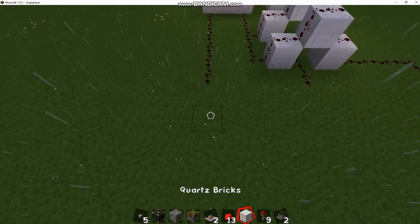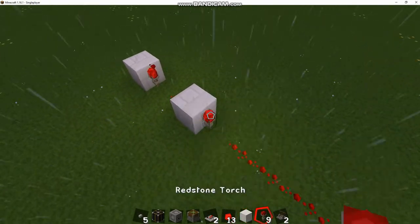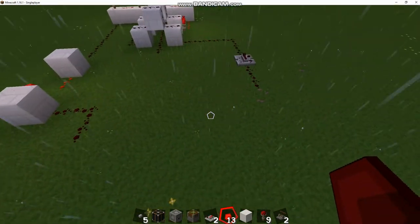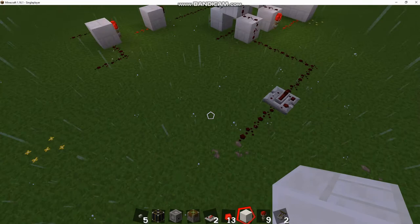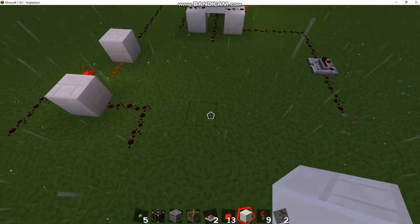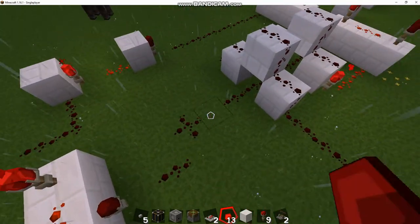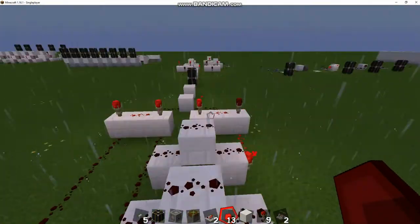We're going to build the OR gate on this side — cool — and that'll have two inputs. Then we're going to build the AND gate on this side. It doesn't necessarily matter exactly where these are placed; the less space it takes to connect these the better, but it's not critical. You can make this a massive thing if you want. So we've got our OR and our AND gate built on the back end.